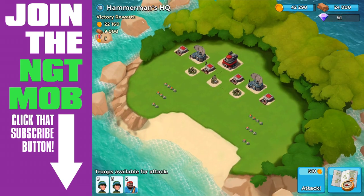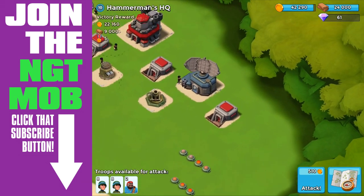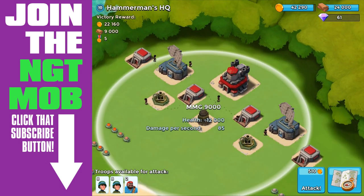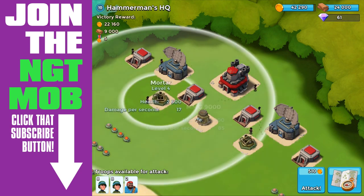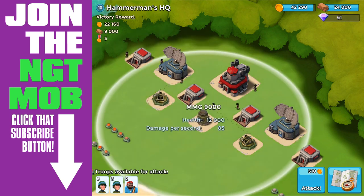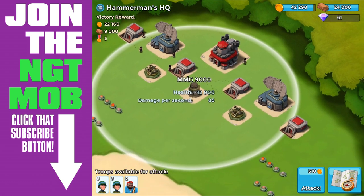Here we are again. We're going to scout the base one more time, thinking about coming up on the right-hand side. Let's take a look at the mortar range — it goes slightly behind the headquarters of the base. That MMG 9000 is killer; it has 12,000 health. I can't hit it straight on with the level of troops I have.